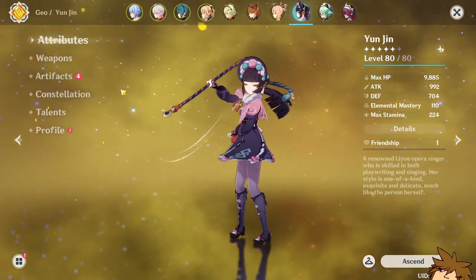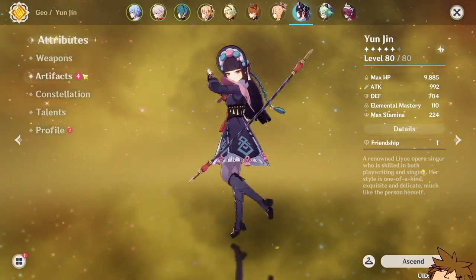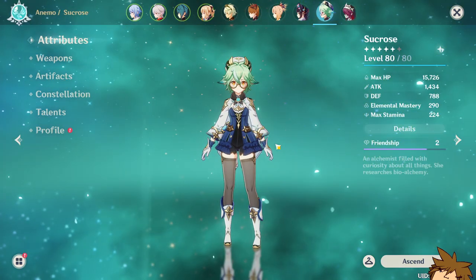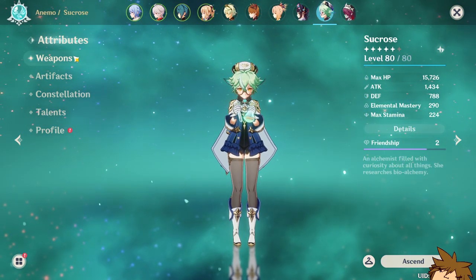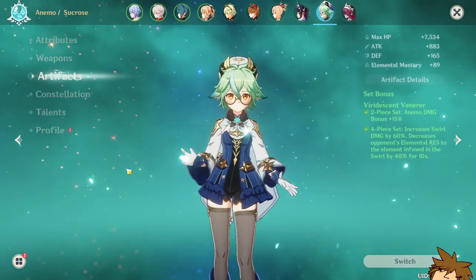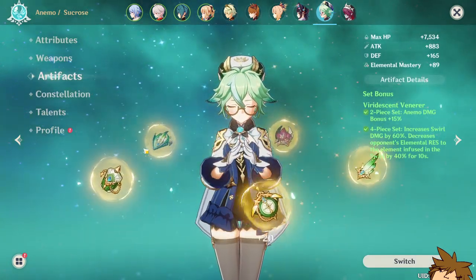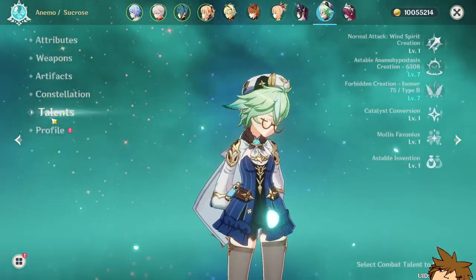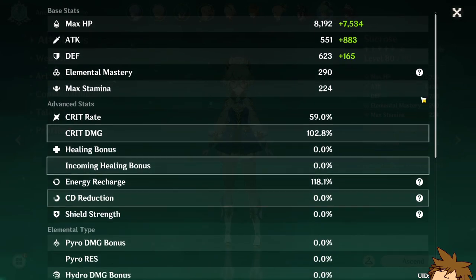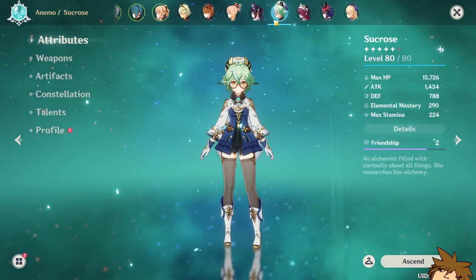I removed the artifact set from Yun Jin since it wasn't optimal. Sucrose I do use in most of my teams — she has Elemental Mastery at 290, four-piece Viridescent Venerer artifact set, and is almost at C6, with 177 energy recharge. Not the strongest build, but not the weakest either.